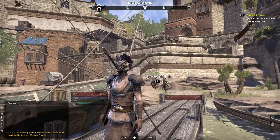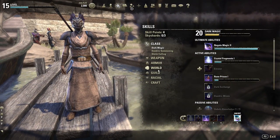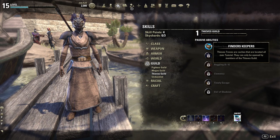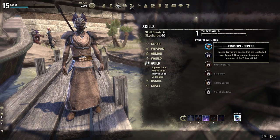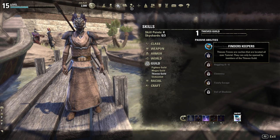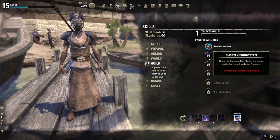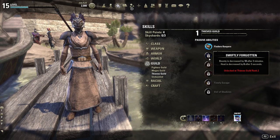One thing I actually didn't notice until I saw the video: we got a new skill line for the Thieves' Guild — Finders Keepers. Thieves' troves are caches located all over Tamriel; they can only be opened by members of the Thieves' Guild. When we get rank 2, we get this — bounty decreased by 10 after 3 minutes, heat decreased by 8 after 3 seconds.